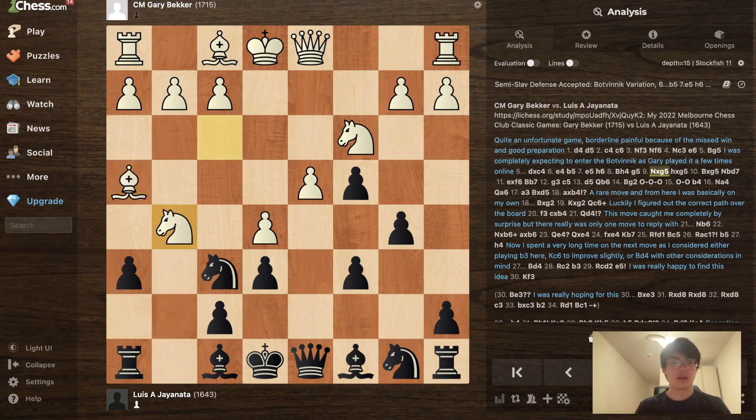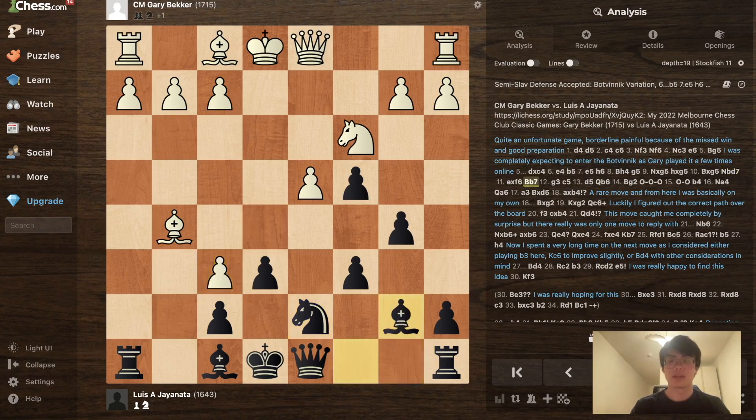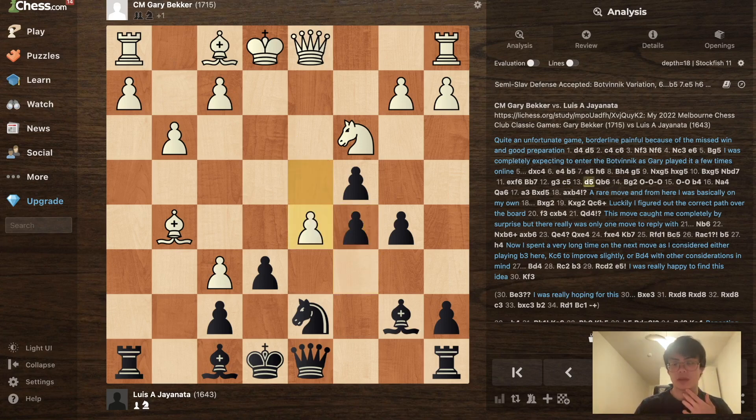After Bh4, g5, Ng5, h6, gxh6, Nxd7 — g3 is the most common move here, but it doesn't really change anything after exf6 since I'll still go Bb7. After g3 I can play Qb6, castle, and then play c5, but I realized I can just play c5 immediately. The difference is that White may be kind of forced to play d5 to close the diagonal.